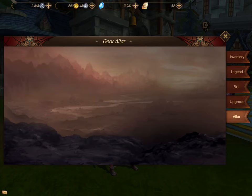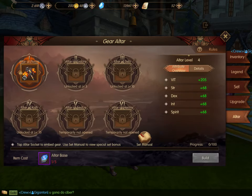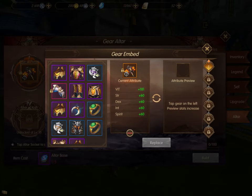Go into your inventory and down at the bottom, select Altar. Here you have the altar base, which are the stones you need to get in order to level up and unlock these different altar levels. The more you unlock, the more stat bonuses you can get, so it's important to go in and unlock all of them.